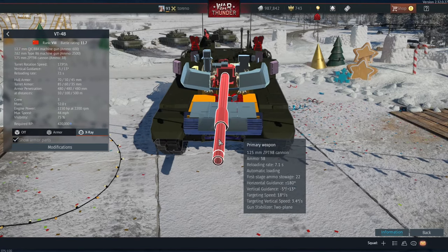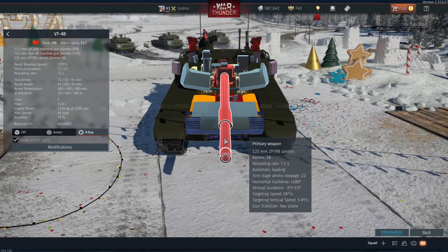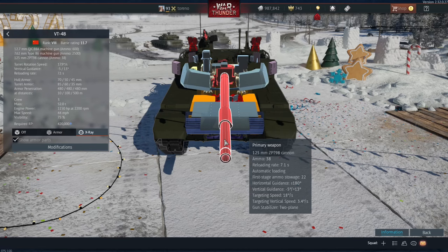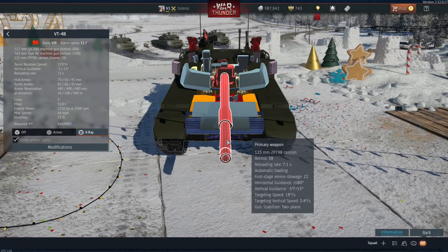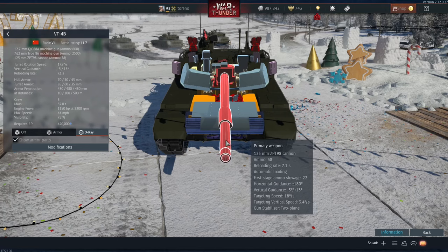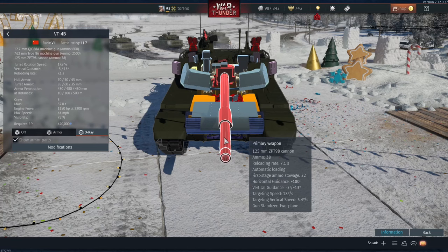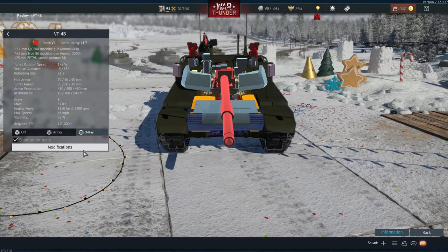Starting off with the gun, the gun itself is worse in my opinion. It's got a longer reload rate — 7.1 seconds instead of 6.5. It has an autoloader with first stage ammo storage of 22 shells instead of 4. It's got the same horizontal and vertical guidance, and the horizontal targeting speed is the same at 18 degrees a second, but the vertical targeting speed is only 3.4 degrees instead of 6.2 on the previous tank, and it has a two-plane gun stabiliser.